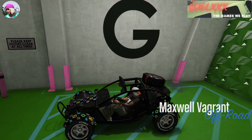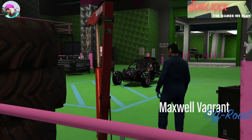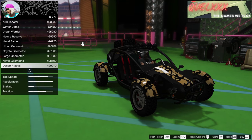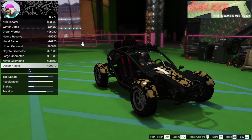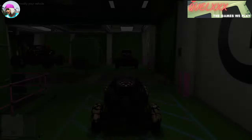Get back into your Vagrant and press E to modify. The livery that you will have to buy here is the desert fractal. This is the one that is going to transfer the Galaxy livery onto the Molotov, so make sure you buy the right one. Once you're done, exit the workshop so that the game will save whatever you have bought.